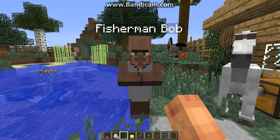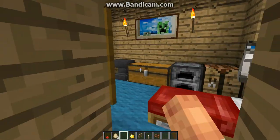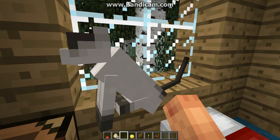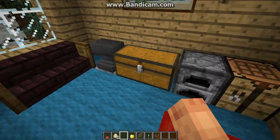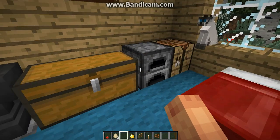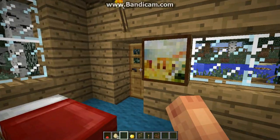So this here is Fisherman Bob. He lives in this shack here. I'll give you a tour of the shack. You can see here we've got Sophie — cute little cat. And out here we've got some more cats. Here's the anvil, here's the chest, all this crap. And we've got a nice little painting of a creeper!